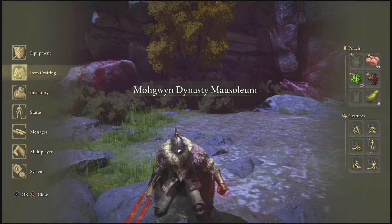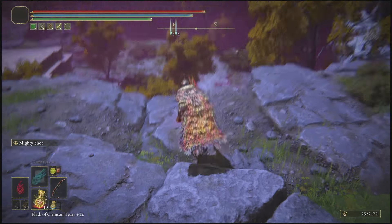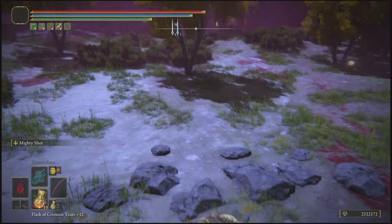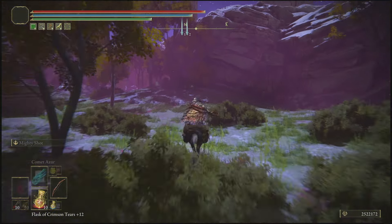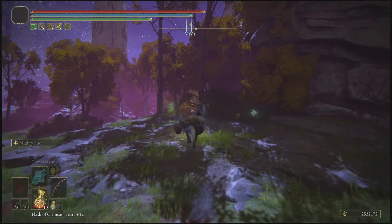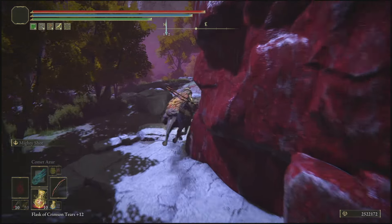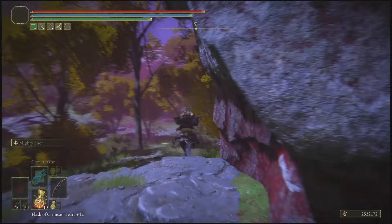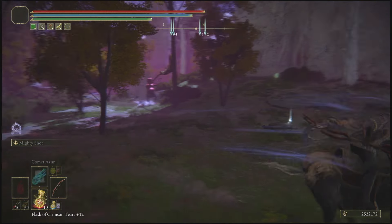You'll be facing the mountains. Once you guys do spawn in, you just want to drop down like so. Once you have dropped down, you will then be able to spawn Torrent, and you just want to follow where I'm going in the video. It's not that far away, but basically what you want to do is stick to the right side of the map.